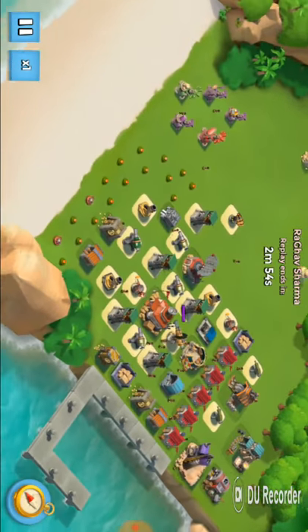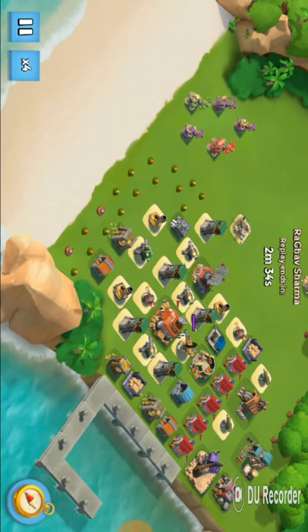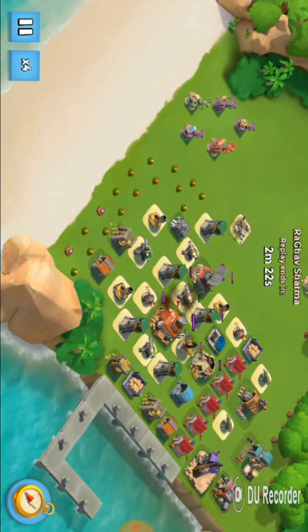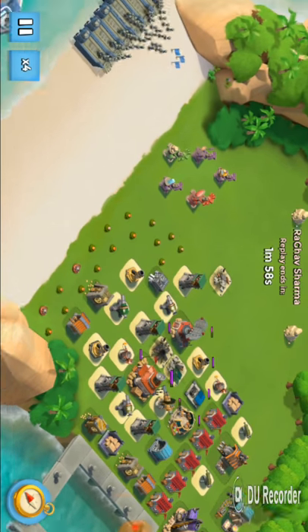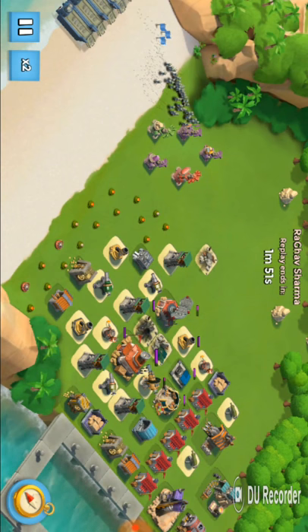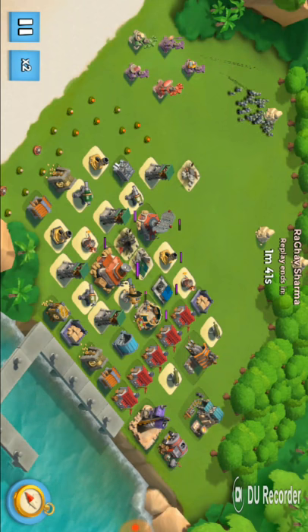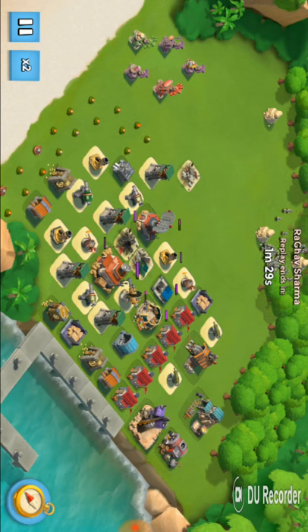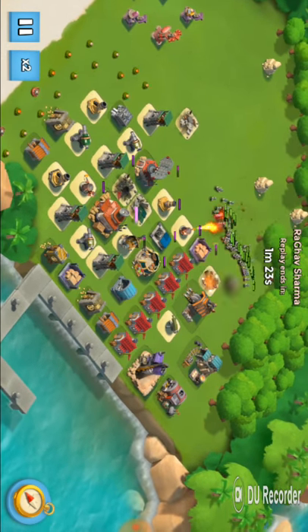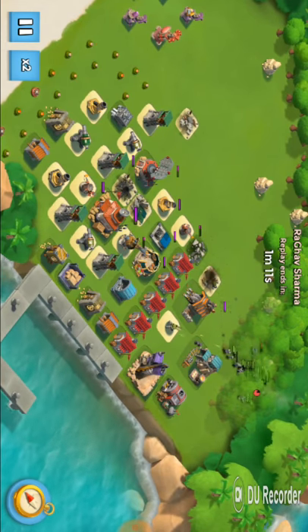You can see here — first I try to attack from the back because the slower defenses were on that side, so you can easily attack on the headquarters. As you can see here I try to take them from the back of the headquarters.